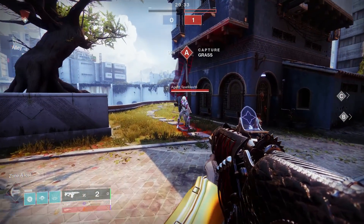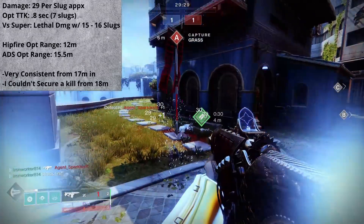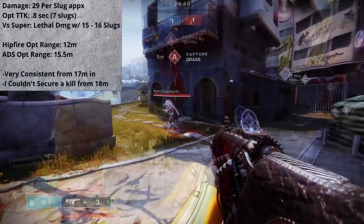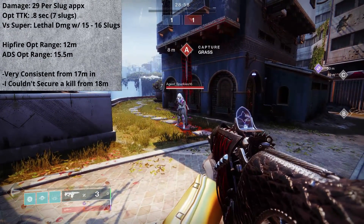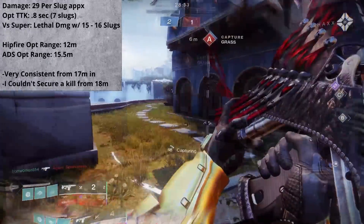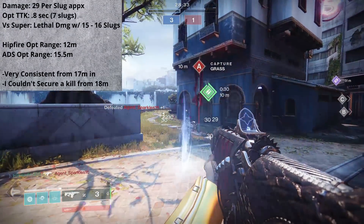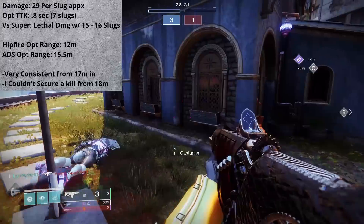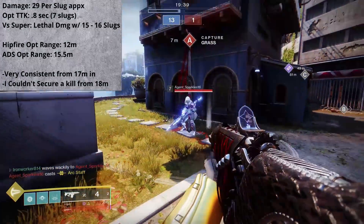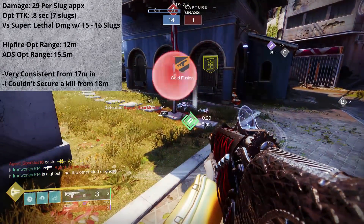In PvP, we'll start out with the damage numbers. Bastion is going to connect for approximately 29 points of damage per slug. This means we only need to land 7 slugs to deal lethal damage to a guardian, regardless of the resilience tier. So one spread can do the job, and as long as we're able to down our target with that first full spread, our optimal time to kill will be 0.8 seconds — including the initial charge-up time. Versus a guardian in a super, expect to need to land 15 to 16 slugs to down the target, so all three spreads will need to come out before that target is going to drop.